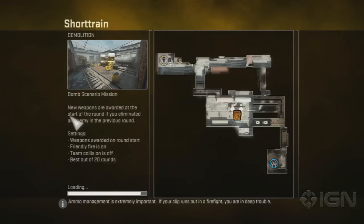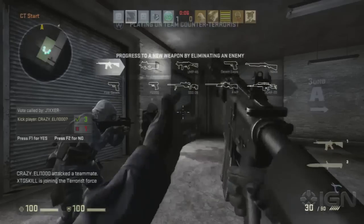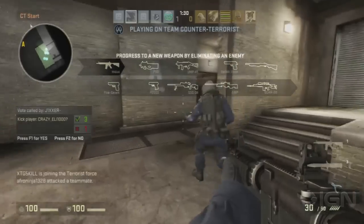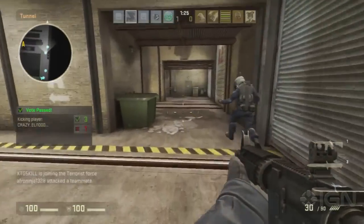Okay, everybody, we're looking at Short Train right now on the demolition maps of Counter-Strike Global Offensive. It's a combination of Arms Race and also Defuse Mode from the classic Counter-Strike. We're going to start off as the Counter-Terrorists. You'll notice that this is actually just kind of a cut-down version of the classic map Train from CS 1.6 and Source.